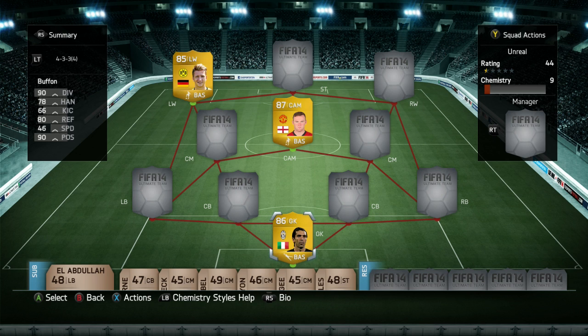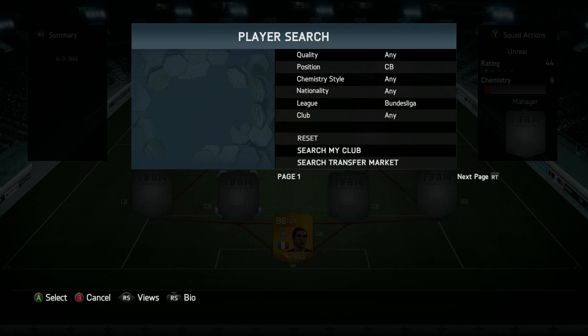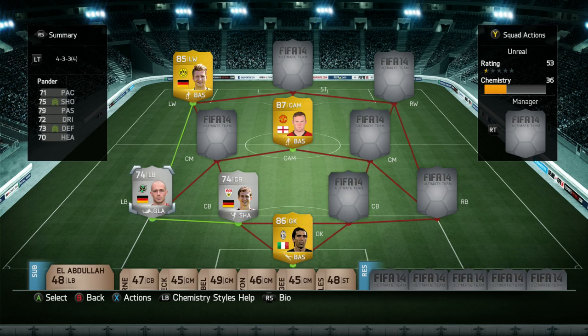I noticed while building this team that every player has a different club — I didn't do it intentionally, it just happened. I wanted to try some different players. At center back we're going with a silver — a guy I really like called Schwab or something like that. I've played 30 games with him in one of my silver teams. He's got four-star weak foot for a center back, which is fantastic. At left back I've gone with Panda, who I packed — he's got three goals and four assists in 15 games.